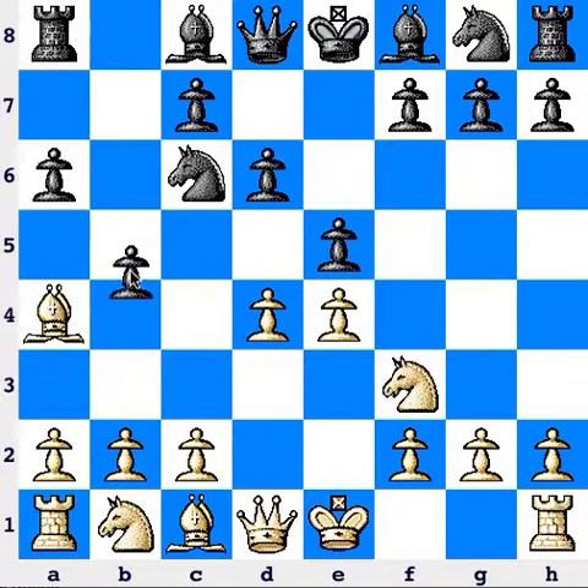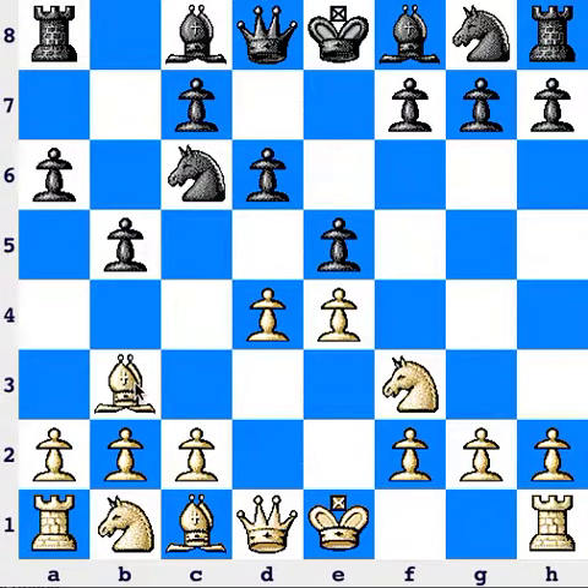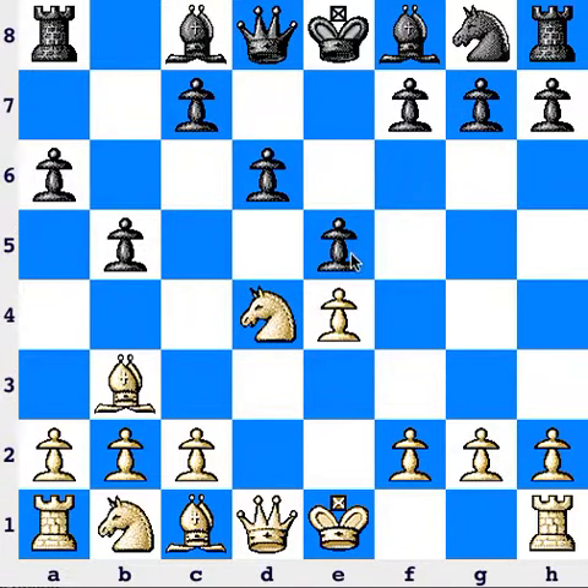Now pawn to b5, bishop b3, knight takes d4, pawn takes d4.